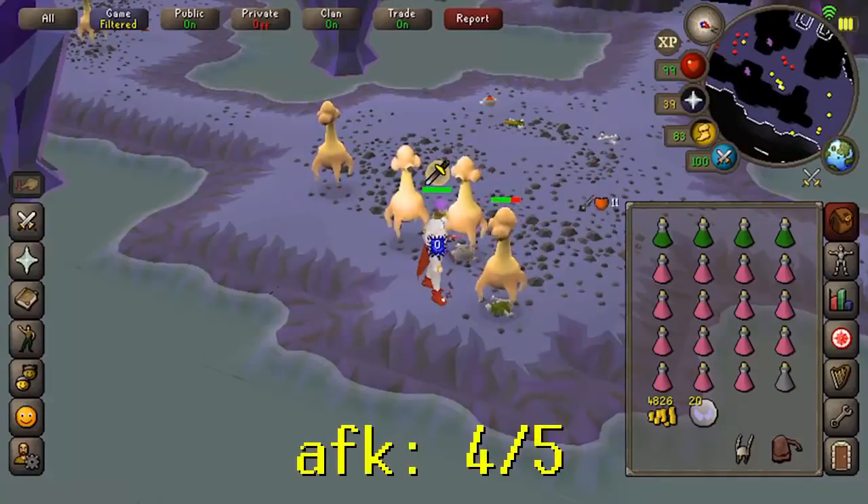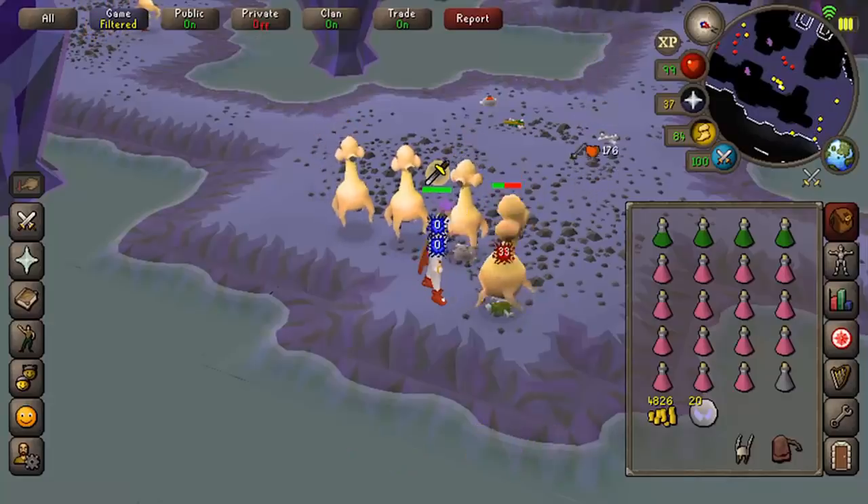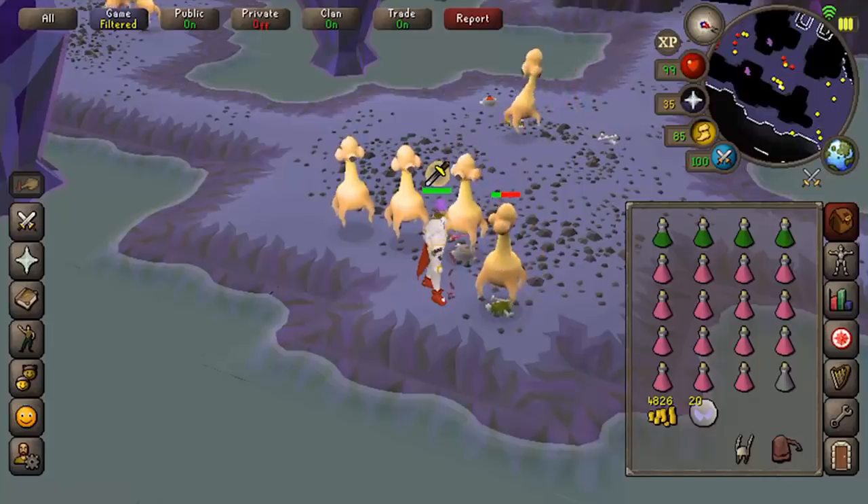The same applies to a lot of monsters — you can just AFK with proselyte and protect melee up. Another good option is dust devils in the Catacombs, requiring 65 Slayer and a face mask or slayer helmet, and you can make upwards of 300 to 400K profit per hour.